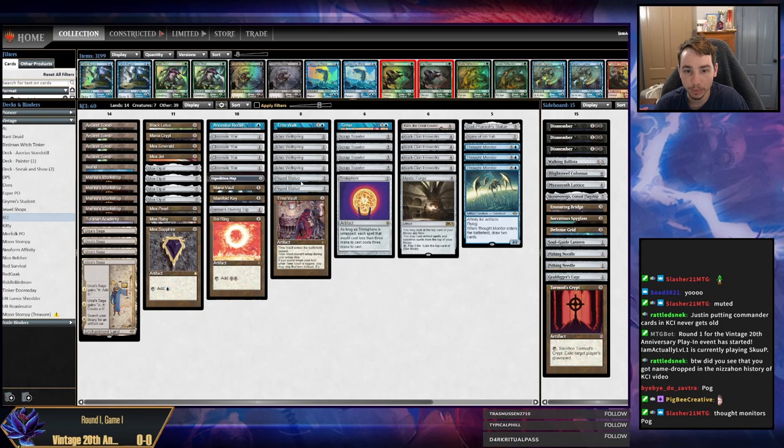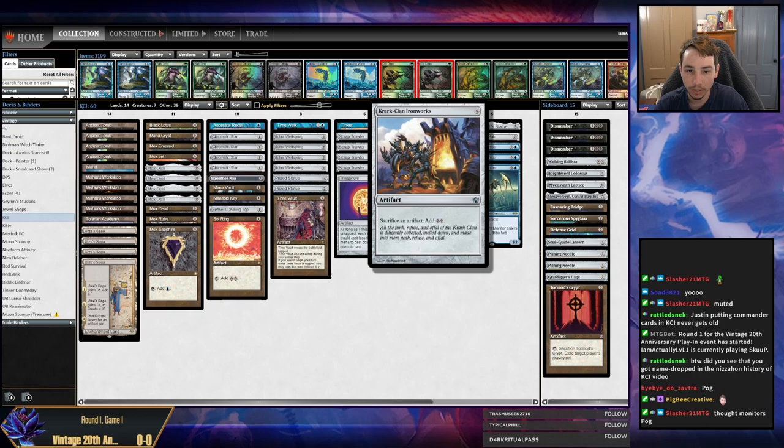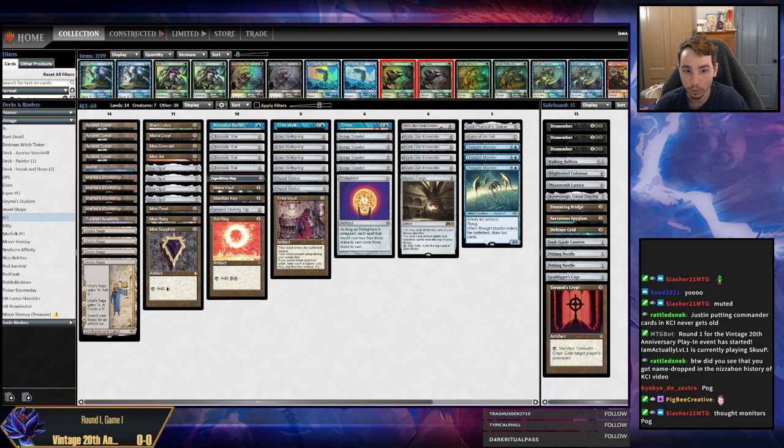Prize Statue is an Ichor Wellspring — it has an ETB and a sacrifice trigger, which means it's going to make a bunch of mana for me. Also color-fixes me for blue, which makes me very happy. If you haven't seen this deck before, there's a ton of other videos on my channel. Just search KCI and you can find them.